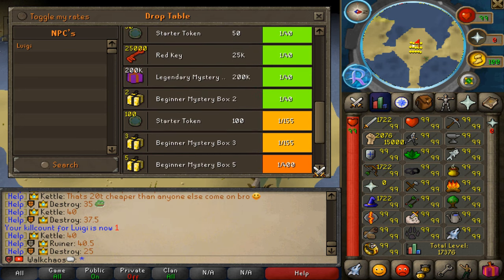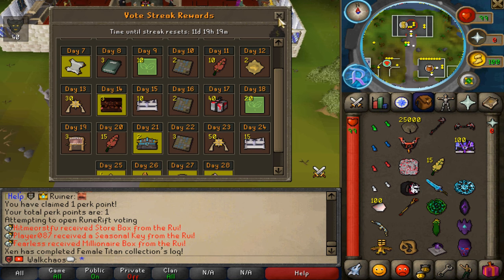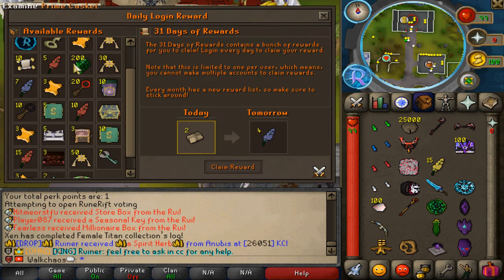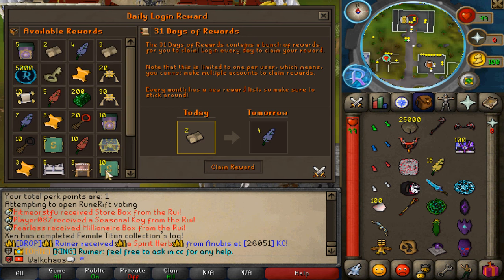Brand new voting rewards have been added to Rune Rift as well. Make sure to vote every 12 to 24 hours in order to complete this lovely 30-day calendar, which is absolutely nice. All those items come on top of the initial vote rewards already — a ton of lovely boxes, chests, and Webster tokens. Make sure to vote every 12 hours. Also, brand new daily login rewards have been added — all the way up to juggernaut boxes and other items, literally free for hopping online once a day. Make sure you're claiming those every day.